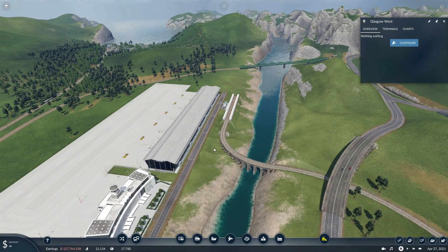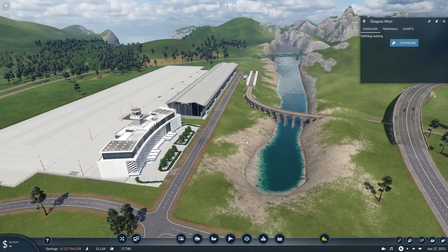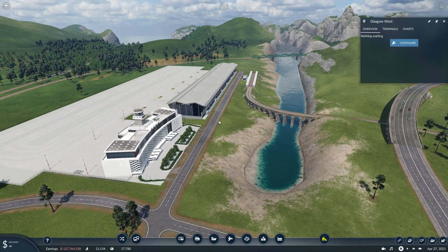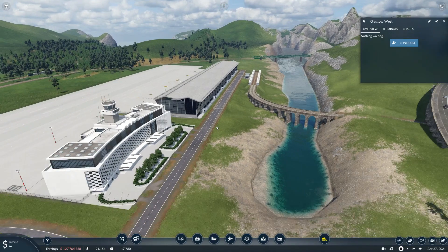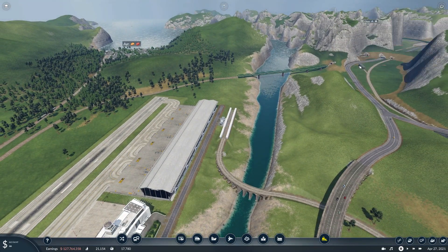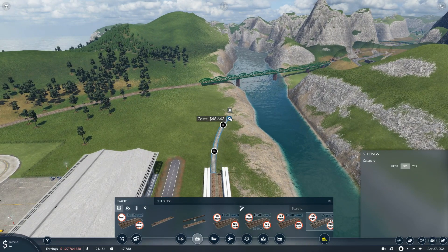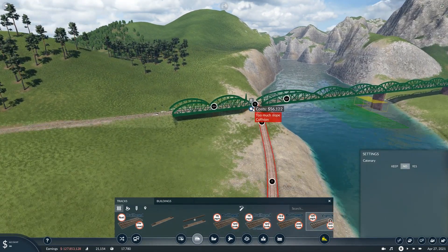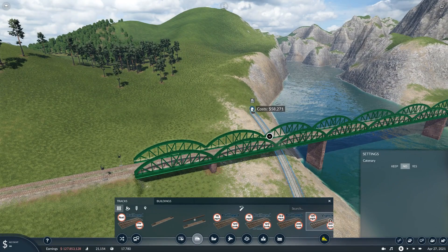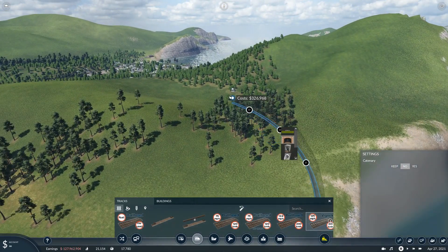I want the track to come over this way. Going flat to start with and then heading around — 36 miles per hour because it was slowing down to go into the station. I don't want it at such a wild angle. I'll maybe place it there, then get around here — it's not going to be a particularly fast train in this section, but I'm happy to keep the stone arch bridge.